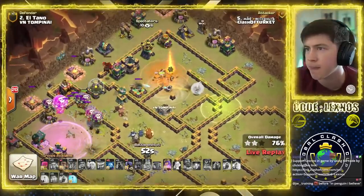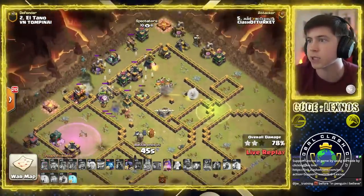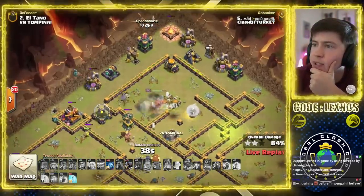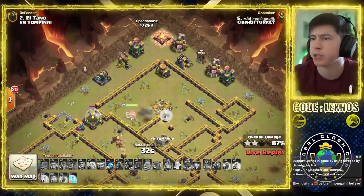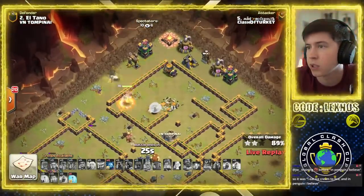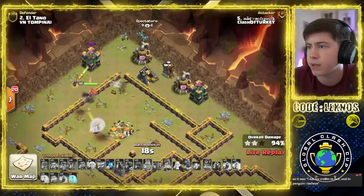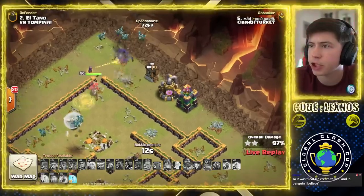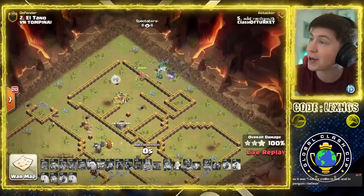Hello, Red Bombs! Just as I said he was looking good. We pop Queen ability. He should have saved like three Balloons to help snipe some of these Archer Towers — I think he still gets it though. With the Freeze spell he should be fine, as long as he doesn't run out of time. 28, 27, 26. Come on, Queen — hurry up! Minion at 12 o'clock. It's either a time fail or a triple, and I think it's a triple. The Queen will pick off the last few buildings. Down goes the Collector. Down goes the Archer Tower. It's a three-star for Clash of Turkey, and pressure on VN Tompunai now.